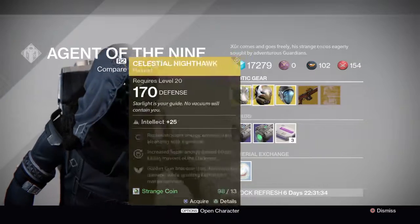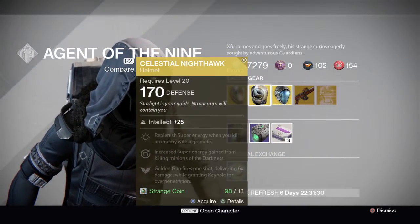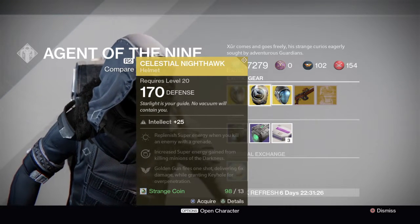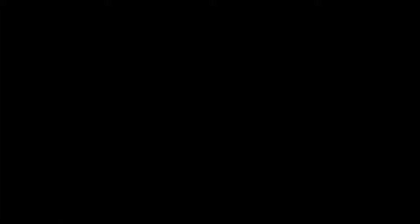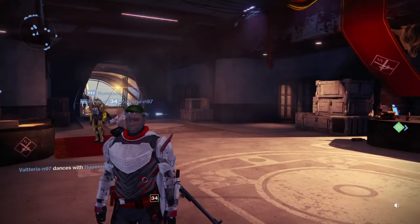These ones are really good to pick up. Celestial Nighthawk is something I know will get a year two version, and Apotheosis Veil as well. It's really good for something like hard mode Crota's End or something else. I'll see you in my next video. Bye.